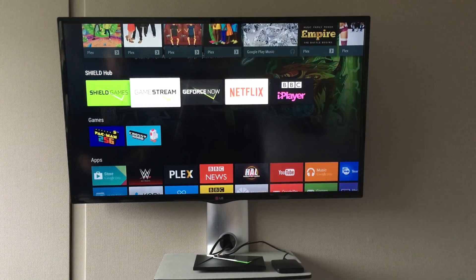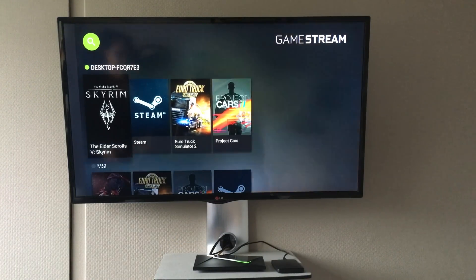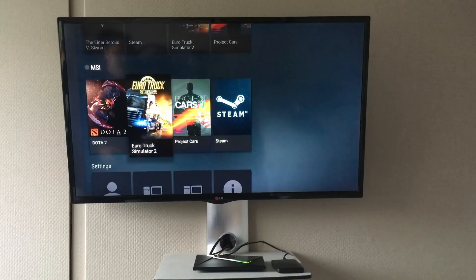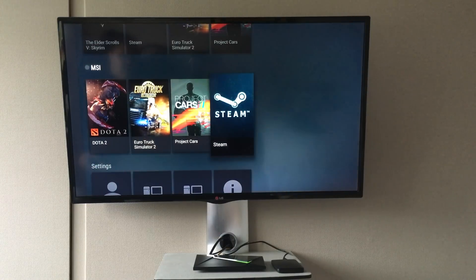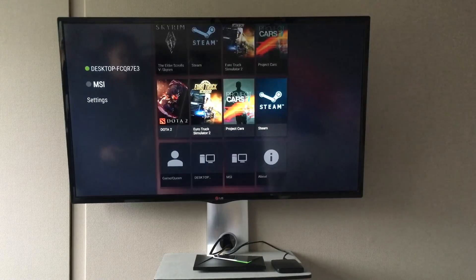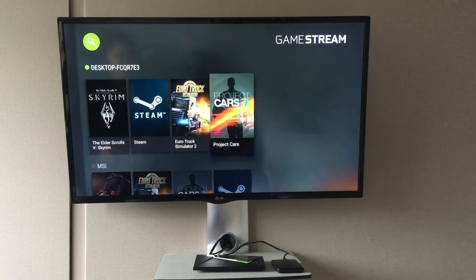Now the next thing I'm going to show you is, for me, the most important part of the Nvidia Shield regarding gaming — and that's GameStream. This here is my PC. I've left it here purposely because since setting this up I've completely wiped the operating system and reapplied it, and for some reason I cannot get rid of the old setup. I've had a look online and to do that you have to make a new account — there's no way of deleting it yet. The little green dot next to the desktop shows you that the PC is online.